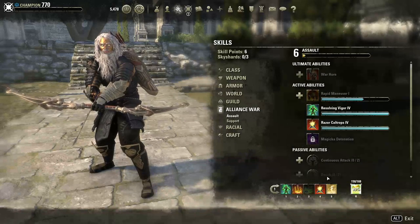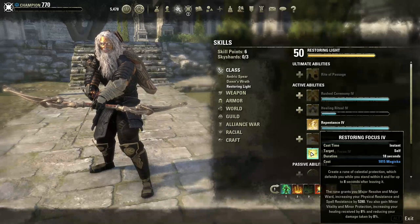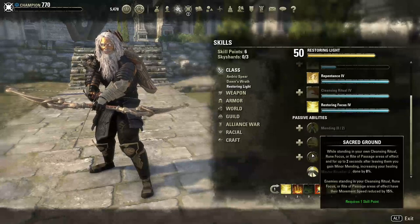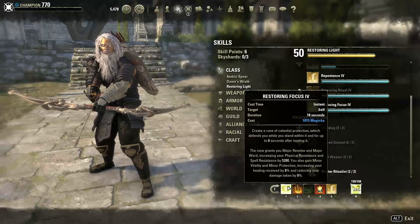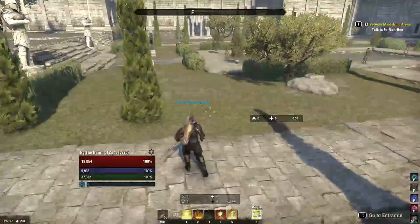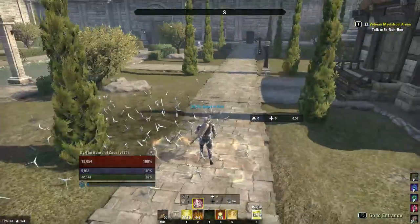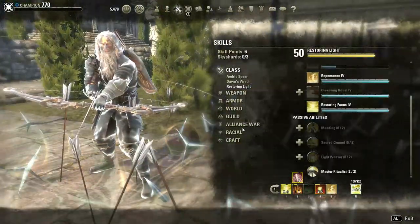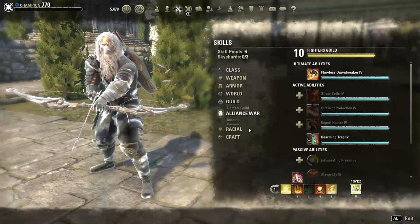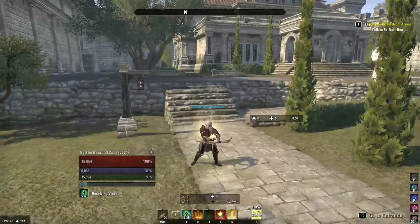If you can sustain yourself, you can heal yourself better, survive better, and do more damage. Keep Vigor on your back bar — if you have a lot of faith in your healers or don't like running an expensive heal, you can alternatively use Restoring Focus. It uses Magicka, which you don't need on a Stamplar. With the passives it gives Minor Mending, Major Warden Resolve, and Minor Protection, reducing your damage taken by 8% and increasing healing received by 8%. When parked on the boss, just drop Restoring Focus and sit in it.